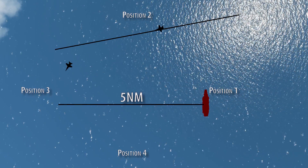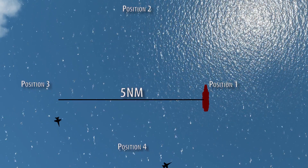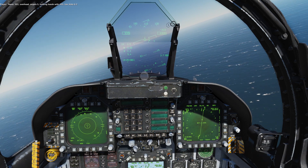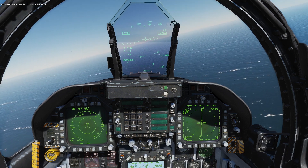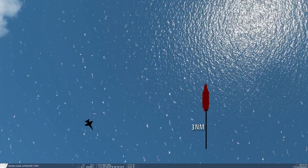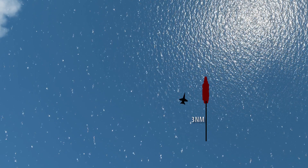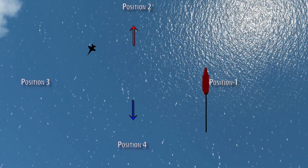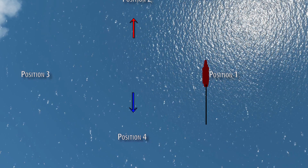Where you join the marshal depends on your heading — you join it where the tangent of the marshal matches your heading. When you are close to the carrier, your pilot will automatically let the tower know you are in the marshal. The Charlie signal means cleared to enter the break, which is the section between the initial point and the downwind. It begins at 800 feet, 3 nautical miles, and 350 knots behind the carrier. So we will fly around to position, then descend, accelerate and extend.